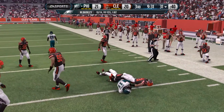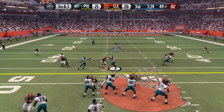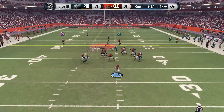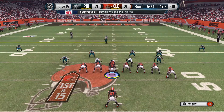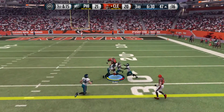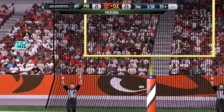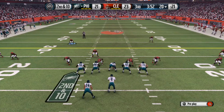A nice open field tackle by Poyer. On 3rd and 3, Barkley back to the air, fires, and it is broken up — incomplete. That gives the Browns the ball back later in the 3rd. Play action from Gordon, throwing it up, caught by Brady Blake — first down Browns. On 1st and 15 from the 47 of Philly, Gordon has a man open but Blake can't hold on — incomplete. They settle for a 52-yard field goal attempt, the kick is up, and the field goal is good. Browns take the 23-21 lead — 23 unanswered points.